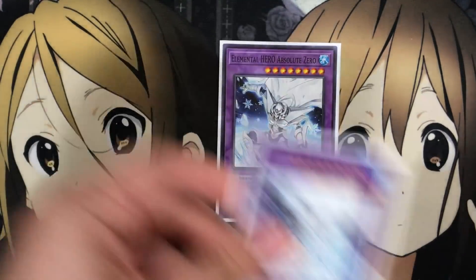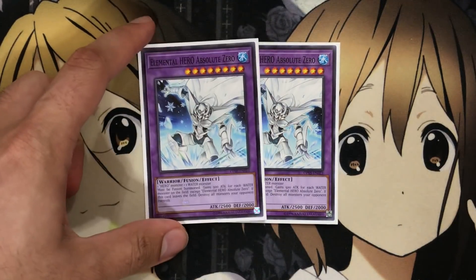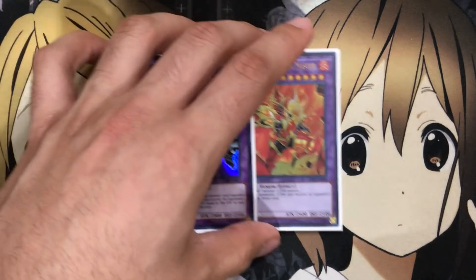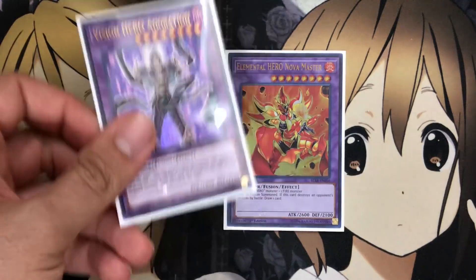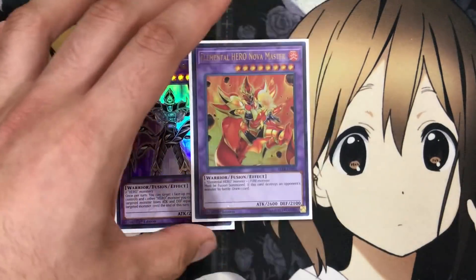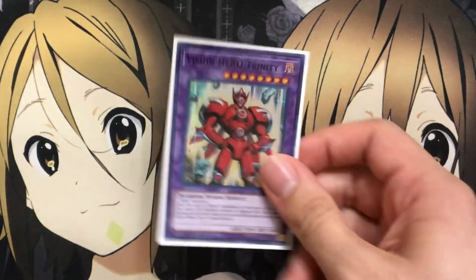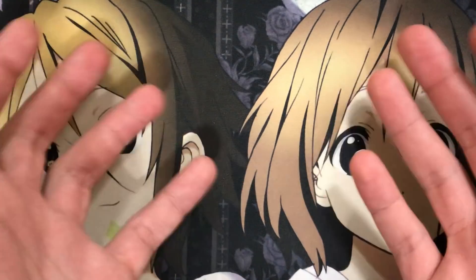For the generic heroes I run two: Elemental Hero Absolute Zero, a very easy fusion to make and very powerful for destroying all your opponent's monsters — you just need a Hero Monster and a Water Monster, so Bubble Man and any other Elemental Hero makes it an easy summon. Same goes for Elemental Hero Nova Master and Vision Hero Adoration. I don't have Elemental Hero The Shining, Great Tornado, or Gaia — I would definitely play those cards and maybe swap around a couple of the other fusions to run those. Vision Hero Adoration just needs two Hero Monsters, so if you're stuck and can't make anything else, this is a great card to go for. But most of the time I like to go for the easy generic fusions like Nova Master. I also run one Vision Hero Trinity — a great kill card if your opponent opens with some monsters and leaves them out, being able to hit 5,000 attack points and attack three times.